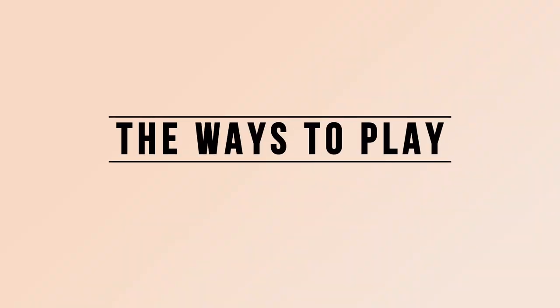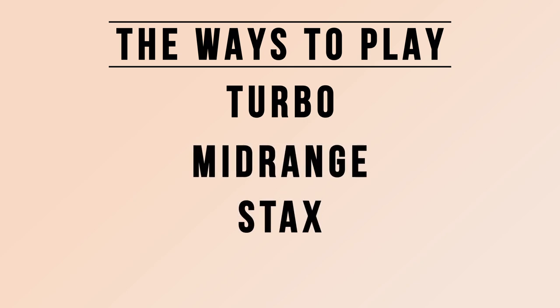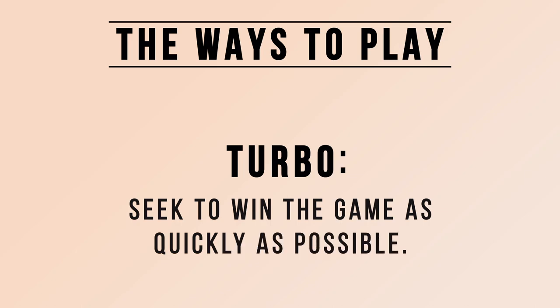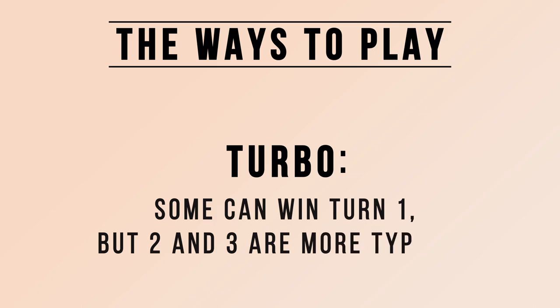Generally speaking, there are three main archetypes or speeds of CEDH that decks fall under. These are Turbo, Mid-Range, and Stacks. Turbo decks seek to win the game as quickly as possible, aiming to be presenting wins as early as turn 1, but more often on turns 2 and 3.